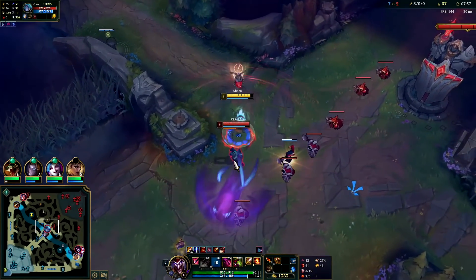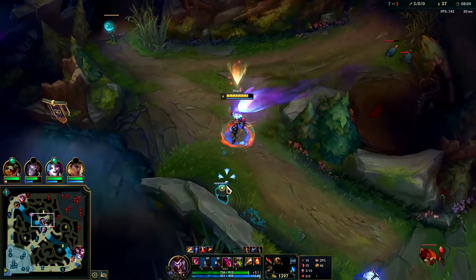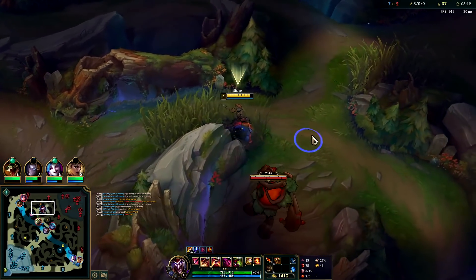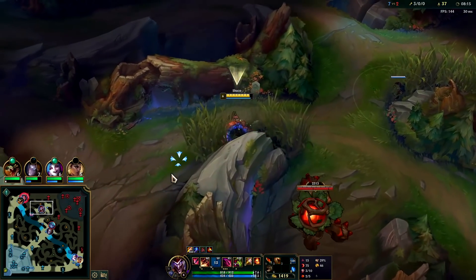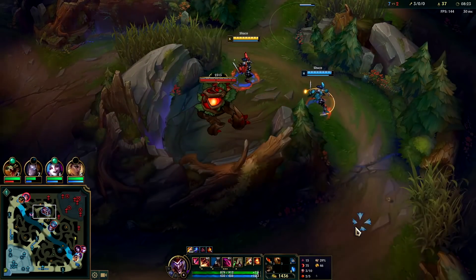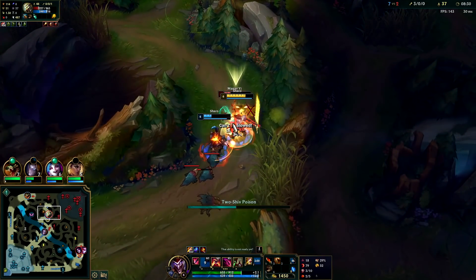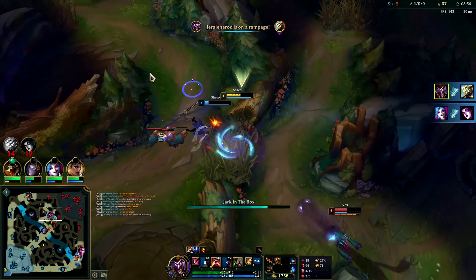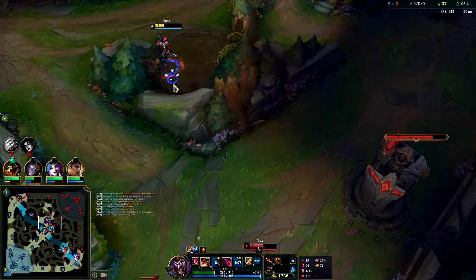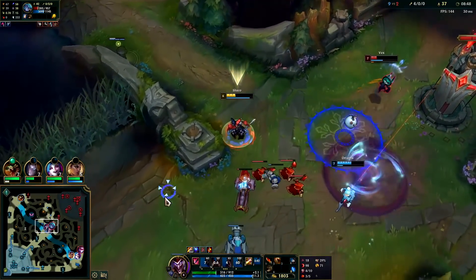It's basically free — triple auto. I'm not going to R for this. Orianna's R is very late. At least we got Vex's flash. I have my R for Master Yi. He's coming and he's level six too. Oh wait — he's doing raptors like an absolute goofball. Yeah he's a goner. We have our boxes to help us — I don't know where Irelia went or if she's dead.